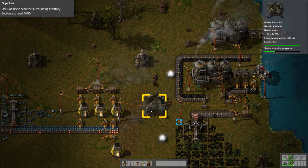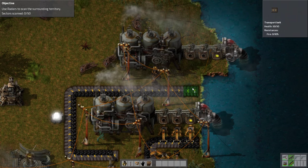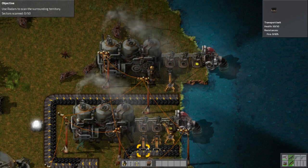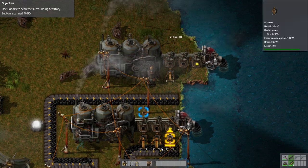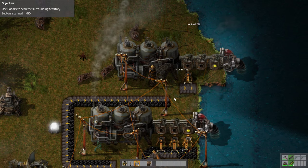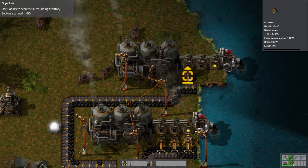I now have a bunch of coal going off in this direction where nothing helps, so I should probably work on that. We have one sector being scanned. Let's build an arm going this way — which doesn't reach, that's a mistake. Make it actually reach — and now of course we're out of range. Place these better now. And now this just needs power.